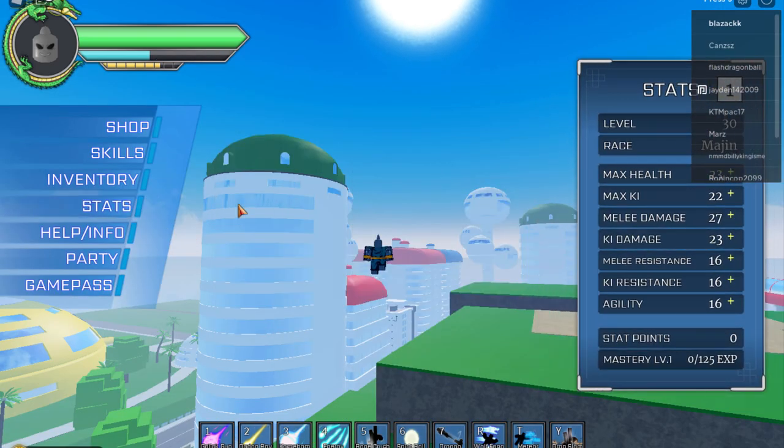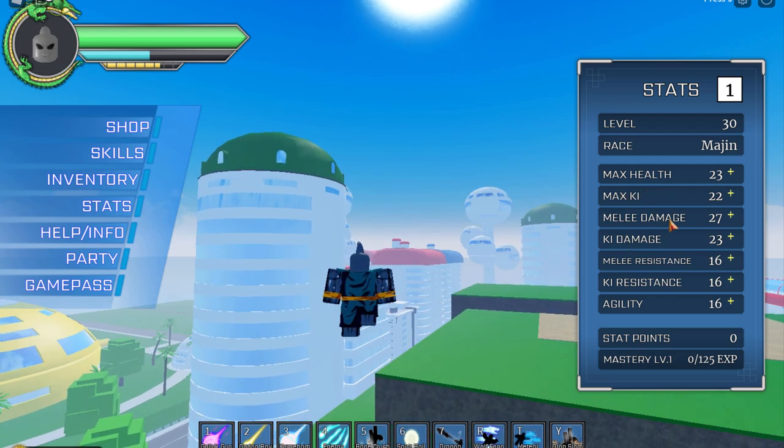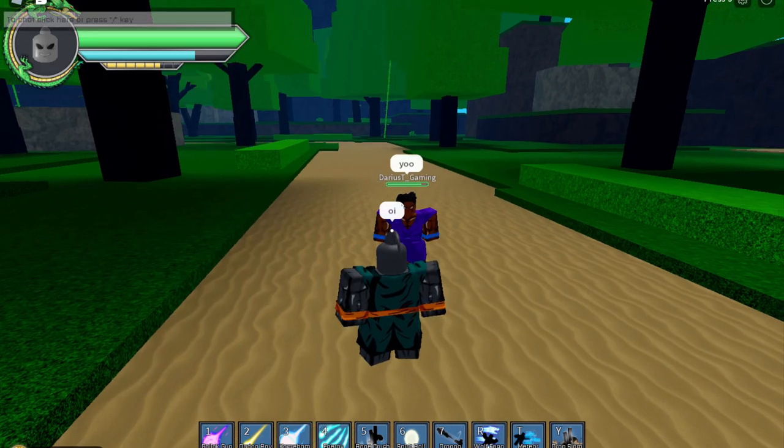So for stats, right now I feel like Melee Damage, Health, and Ki are the ones you should pay most attention to, and don't forget Ki Damage either. You'll pretty much be fighting in melee most of the time, so put stats there for extra damage. Ki blasts like Galick Gun can miss sometimes, but when you're throwing hands you can't miss.